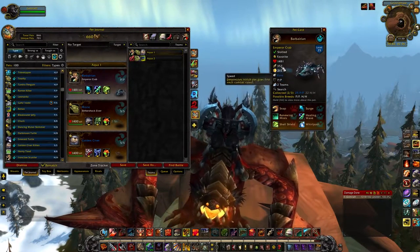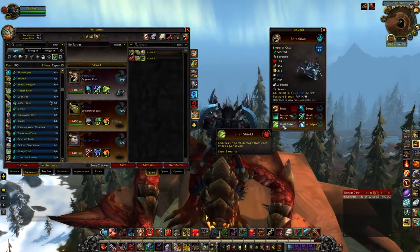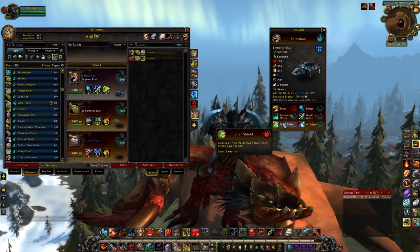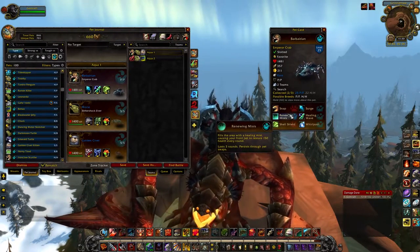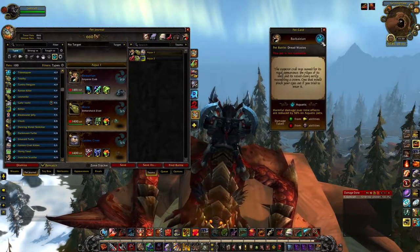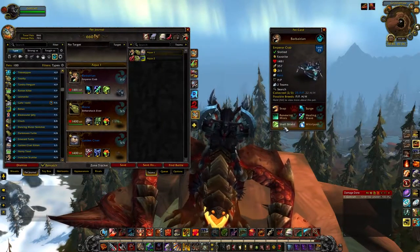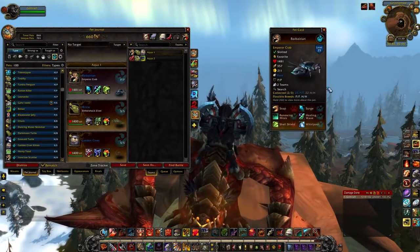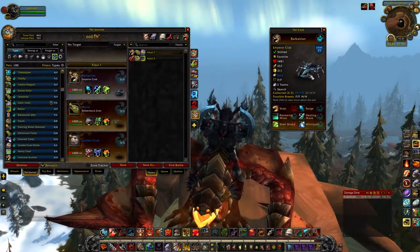The other thing that makes this guy awesome in PvP is his Shell Shield. The amount of damage blocked is based on power, and since he has 357 power, that Shell Shield blocks a ton. If you're running into haunt teams — like the Ghastly Kid, the Unborn Val'kyr, or the Wicked Soul — he totally counters them because of his racial, where harmful damage-over-time effects are reduced by 50%. DoTs do so little, and with Shell Shield he can take a haunt and totally negate the entire thing.